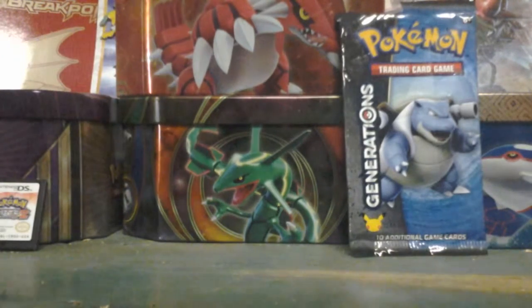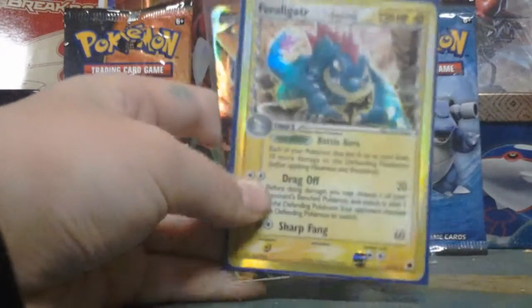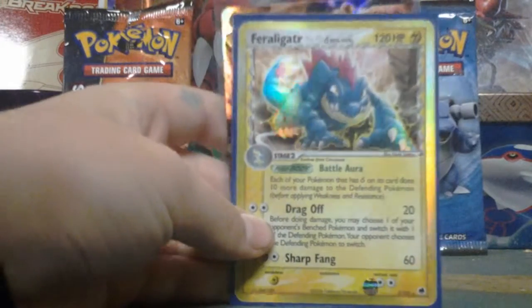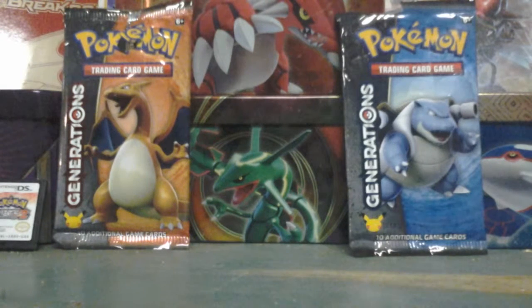All those are for trade, but the one that will be hard to get off me is this one because I might actually want to collect Delta Species. That'll be hard to get off me. It's not in the best condition, but I really don't care because it's awesome.